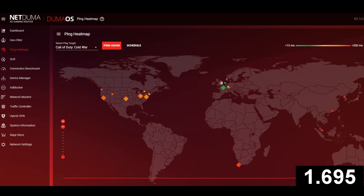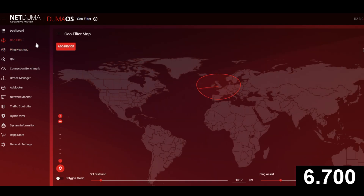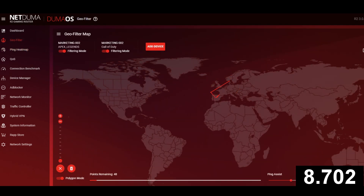The purpose of ping heatmap is to show you where the servers are located for your favourite games and show you the exact ping you'll be getting should you connect to it. This knowledge is going to help you when you're setting up your geo filter, because you're going to know exactly where to place it.